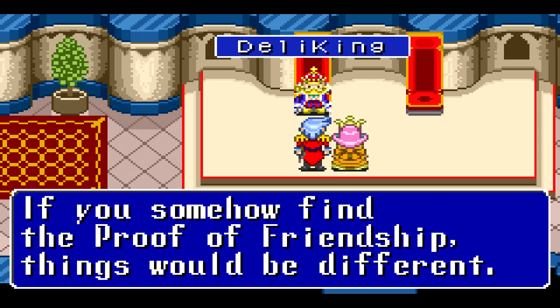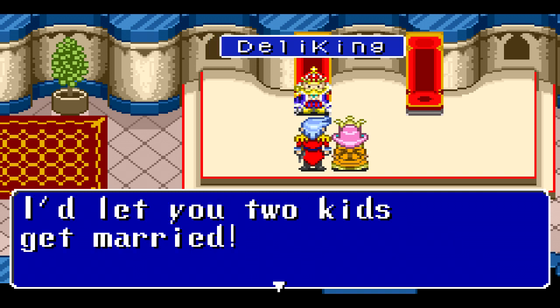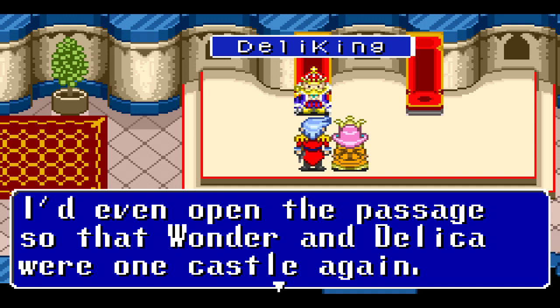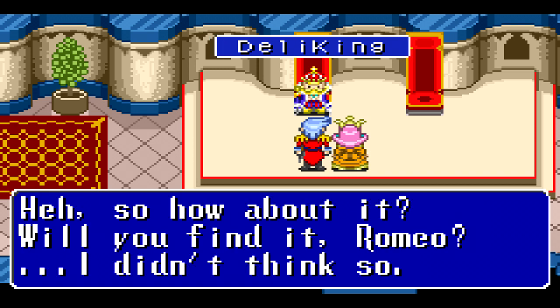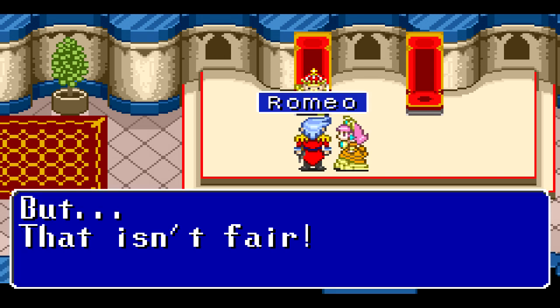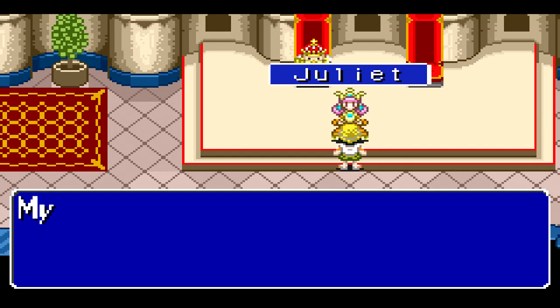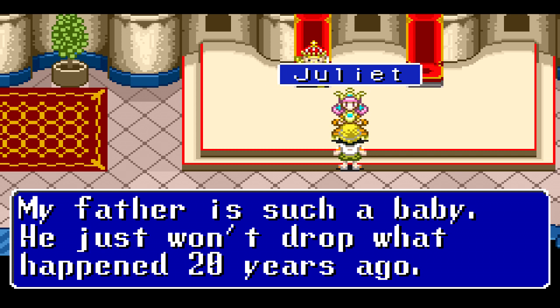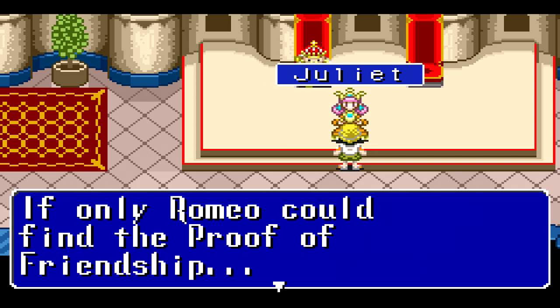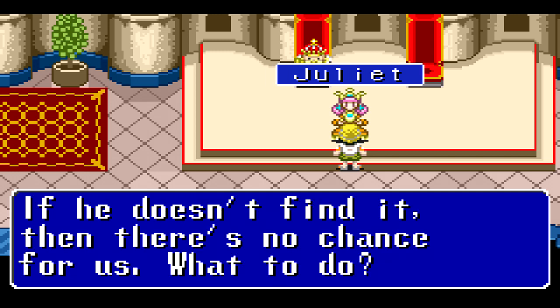'But father—' 'No, Juliet, don't say a word. I'll discuss marriage no longer. Using our strong military and intelligence, I finally found the X-Stone 2. I need to gain Elite status as soon as possible, then I'll be ready for the Master Challenge. Romeo, if W. King still had the proof of friendship that I gave him 20 years ago, I might consider your plans — but he lost it and won't even say he's sorry. If you somehow find the proof of friendship, I'd let you two kids get married.'